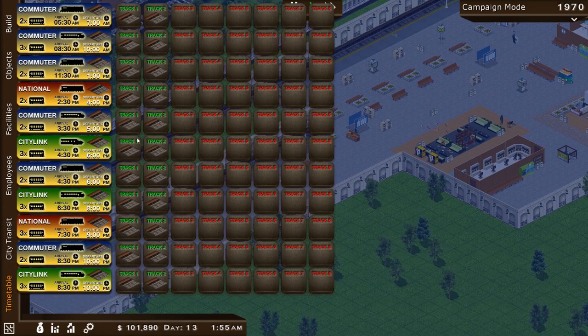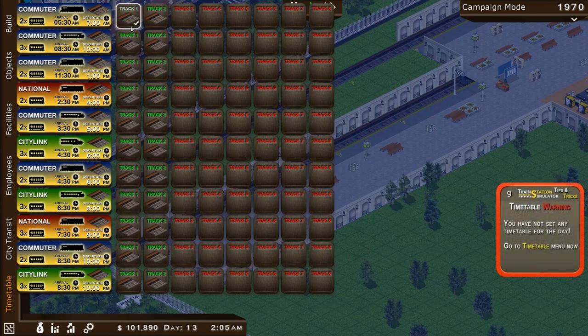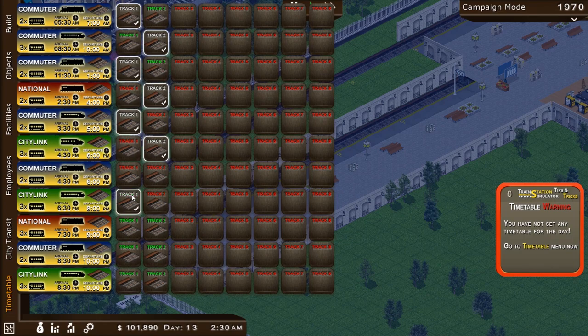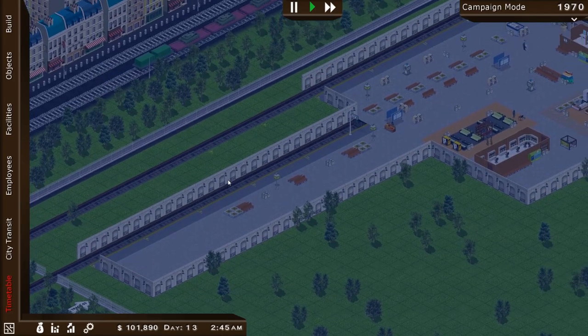Let's go to the timetable. We now have tracks one and two available. So let's go ahead and start — oh, we can do one or the other. All right, let's just go ahead and do this. So now we can have more trains arriving — I'm just going to do one every other.